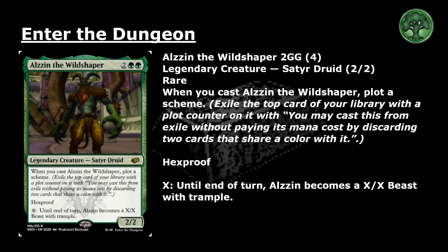The Wild Shaper: 2 and 2 green for a rare legendary creature, Satyr Druid, 2-2. When you cast Alzin the Wild Shaper, plot a scheme — exile the top card of your library with a plot counter on it. You may cast this from exile without paying its mana cost by discarding two cards that share a color with it. Hexproof. Pay X: until end of turn, Alzin becomes an X/X beast with trample.